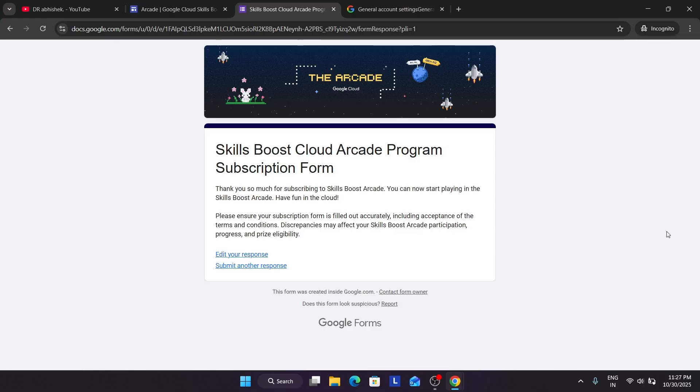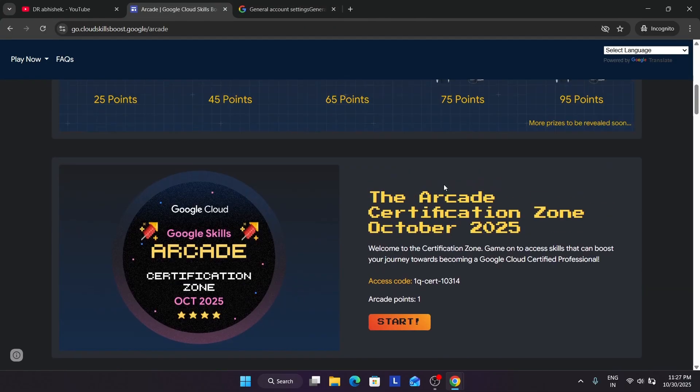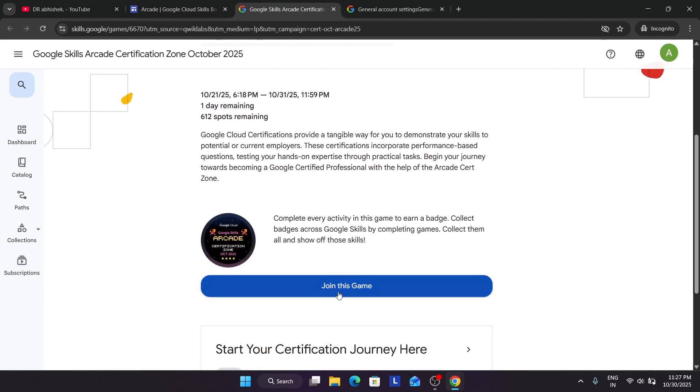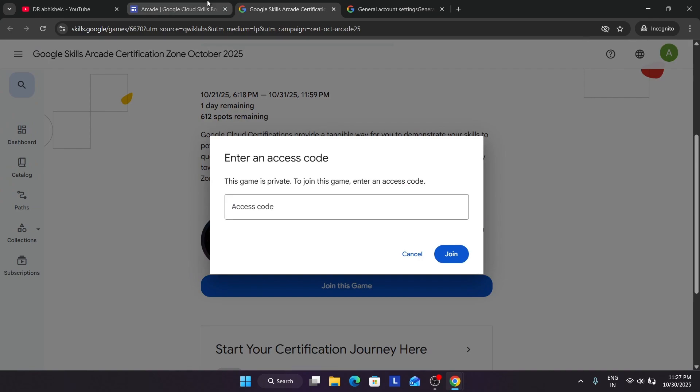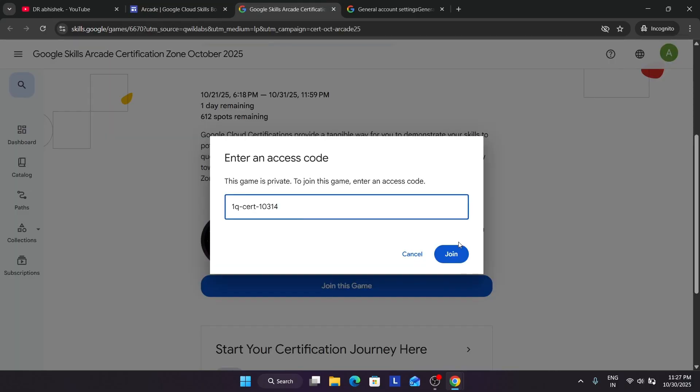Your ID is now fully ready to participate in the arcade program. You can close the form, and here you can see all the games listed. To join a game, come to the home page and click Start. You'll see the option Join the Game — it will ask for an access code. Copy the access code carefully, come over here, and paste it. After that, you have joined the game.